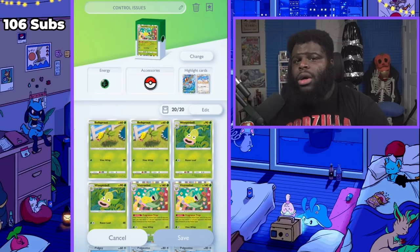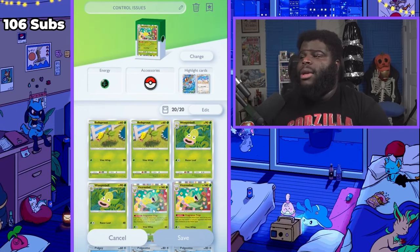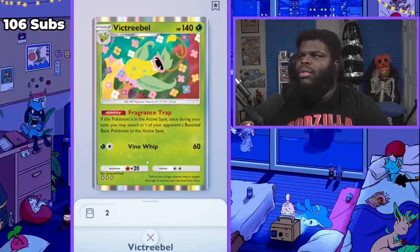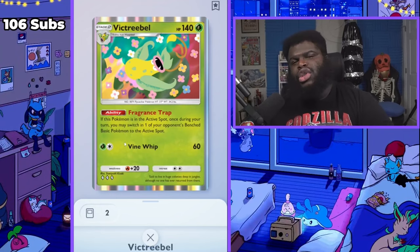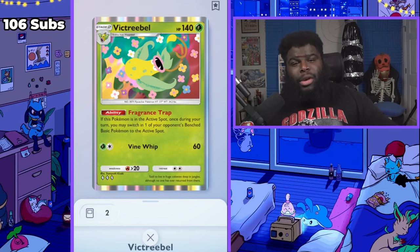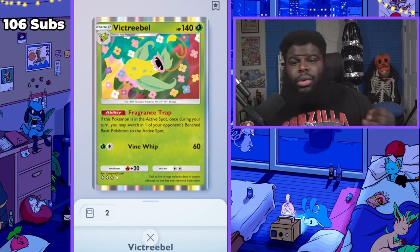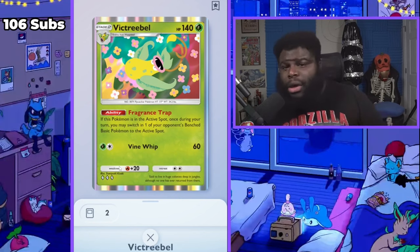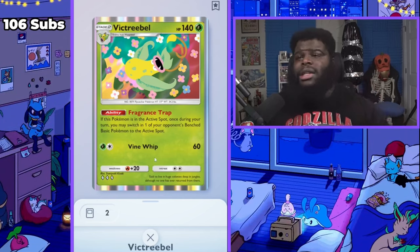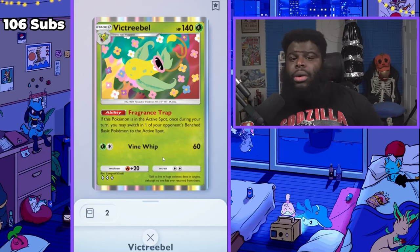The whole point of this deck is to be able to control your opponent very easily. Victory Bell's ability — which we've made a video about before — has Frantic Trap, which lets you pull in basic Pokémon from your opponent's bench. So if they have stuff sitting out there, like a base Pikachu EX, an Articuno, Zapdos, anything like that — all the legendary birds, anything that is a basic Pokémon — this thing can pull it right back up.